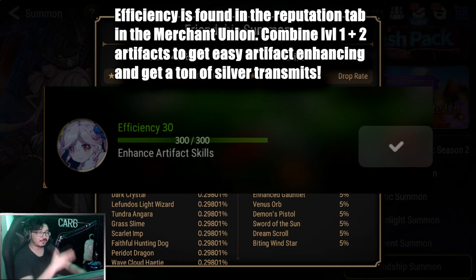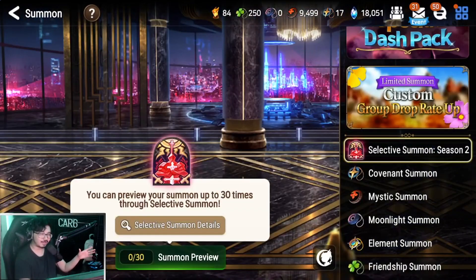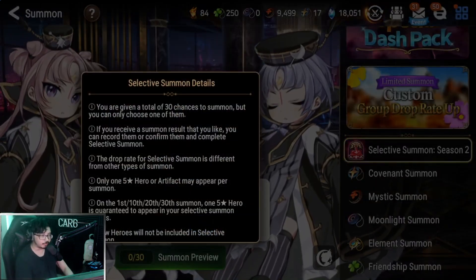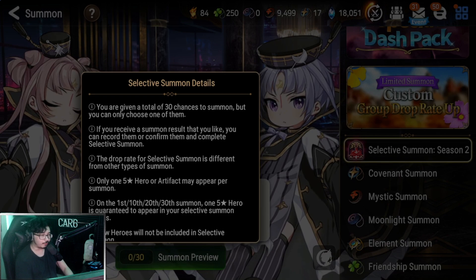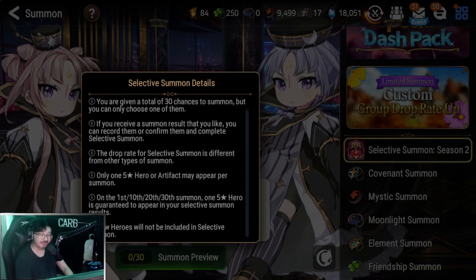Finally, let's talk about selective summons. I've actually saved my selective summon season two for a special occasion, and I think now is the perfect time to use it. Most of you watching have already done your first selective summon at the start of the game, but in case you forgot or are watching for the first time, let's do a quick walkthrough. We have 30 total chances, we can only pick one. If we get a summon we like, we can record or save it. Only one five-star hero or artifact may appear, and we'll get a guaranteed five star at the 1st, 10th, 20th, and 30th summon.